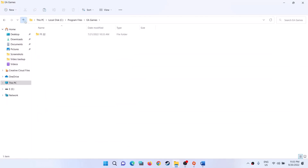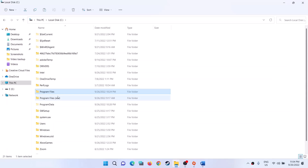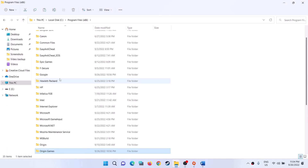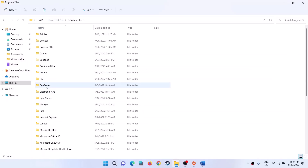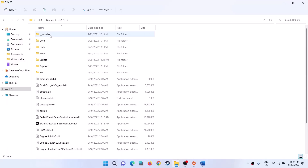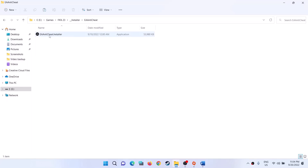If you installed the game from Origin, go to Program Files x86 and open the Origin Games folder to find the game folder. If you installed from the EA App, go to C drive, Program Files, and then EA Games. In my case the game is installed on E drive, so I'll open the FIFA 23 folder, then open the Installer folder, then the EA Anti-Cheat folder. You will see EA Anti-Cheat Installer exe.